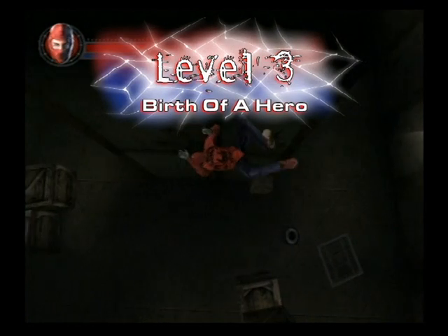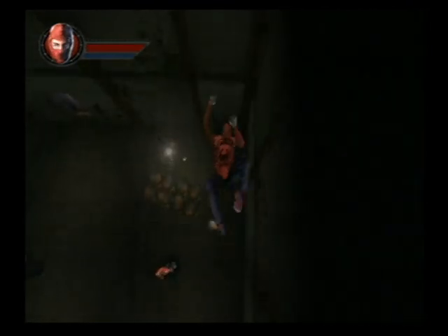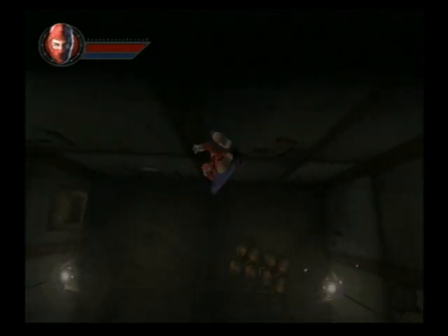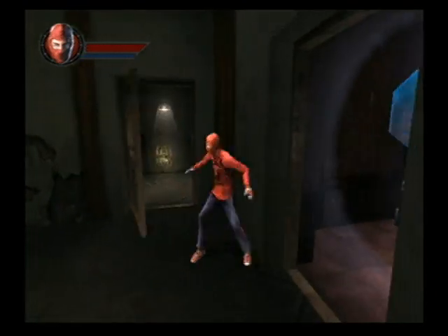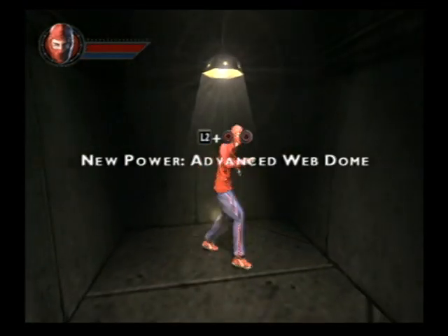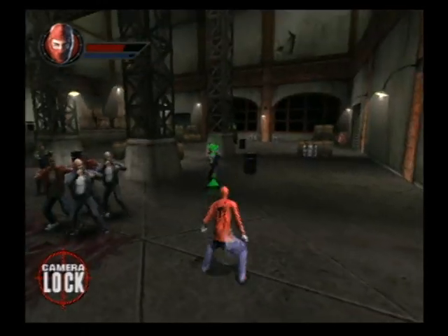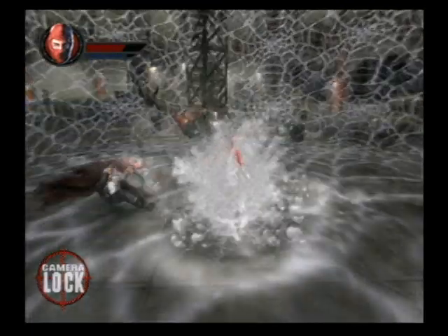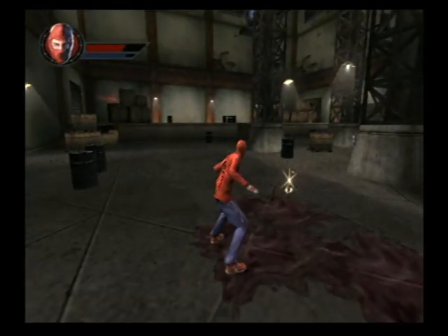Level 3: Birth of a Hero. You are one step closer to Skull Gang leader Spike and avenging your uncle. Crawl across the ceiling to avoid detection. If you reach the storage room, you will find another gold spider icon which gives you more powers. You must zip line past the burning steam and use all your skills to defeat 10 armed gang members and get the key that opens the door to Spike's lair.